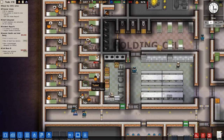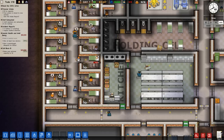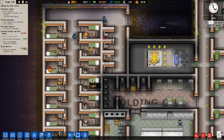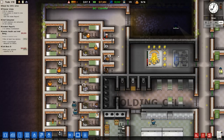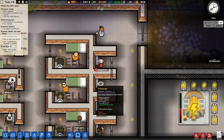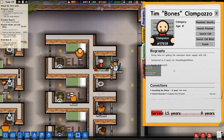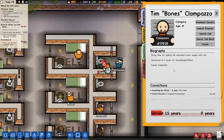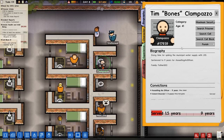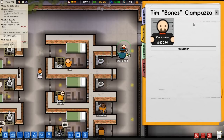I wonder if that means they're going to take him to solitary. Escort prisoner to solitary — okay, good, they're doing that right now. I guess they can't send him to solitary if he's injured. We have one more prisoner that needs to be tended to — looks like the doctor is going to take care of that. Clampazo — doing time for spiking the municipal water supply with LSD and assaulting an officer. Okay, so we need to watch out for this guy.